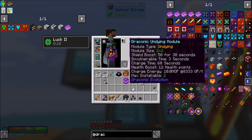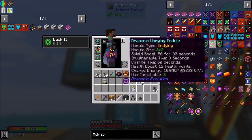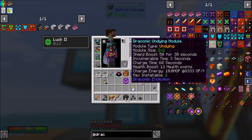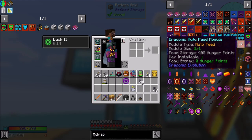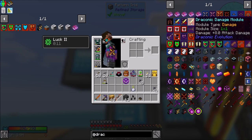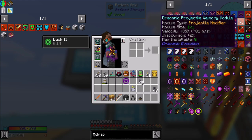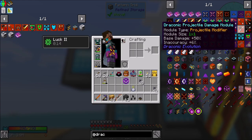The Undying module gives Shield Boost 50 for 30 seconds, longer invulnerability time, shorter charge time, and more health points. They seem pretty nice. This thing looks like it can hold more, but it doesn't indicate it'll give me a full bar of saturation, which is really what I'd want. The damage module and speed module might both be nice. I basically want all the things. I'm not going to do the upgrades on camera though, since we already did it last episode.